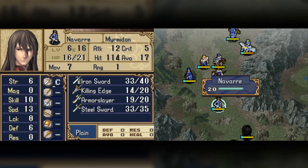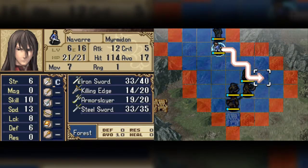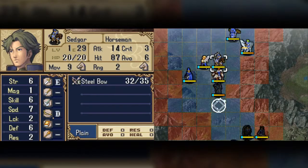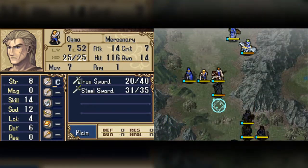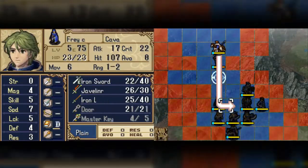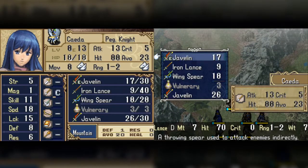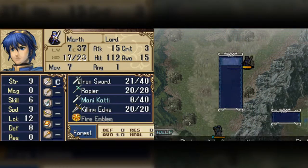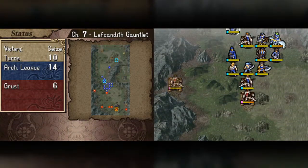Go ahead and heal. Stick him right here. Hardin has the Rider's Bane equipped, which is good. Right here — and Caeda could equip the Wing Spear but I don't want to waste it. Kane goes here because I feel like it. Yep, there he is.